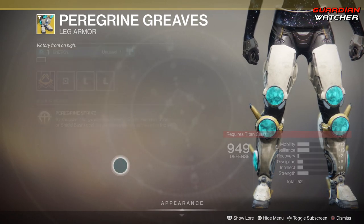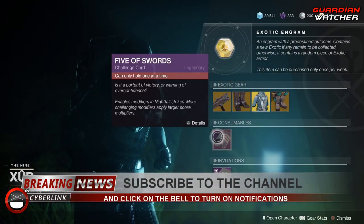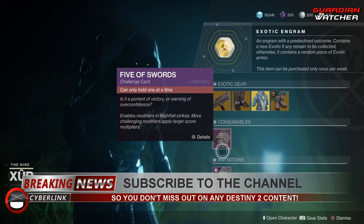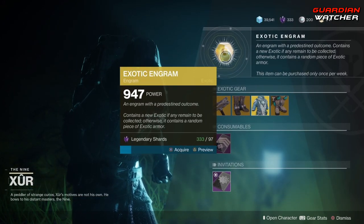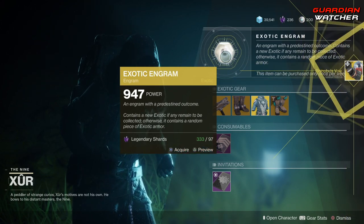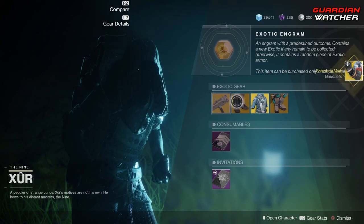It's probably going to be a Tier 2.5 in both PvE and PvP, but I'm really not all for it. Next we have the Five of Swords consumable, which is your Nightfall challenge card, as well as Invitations to the Nine. Last but not least, we have the exotic engram.